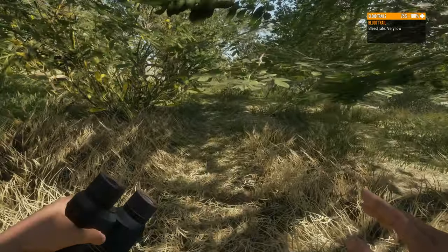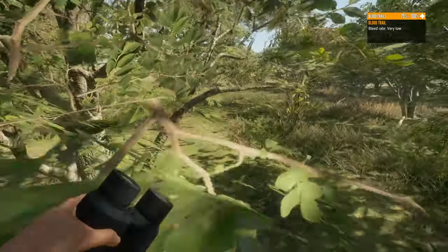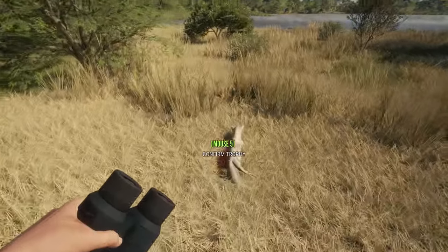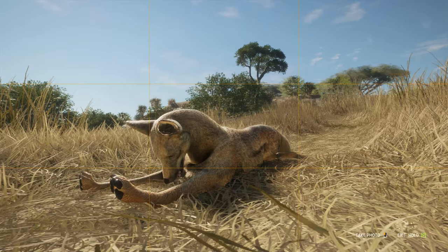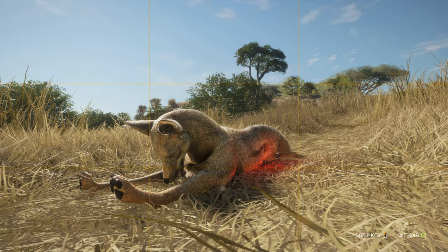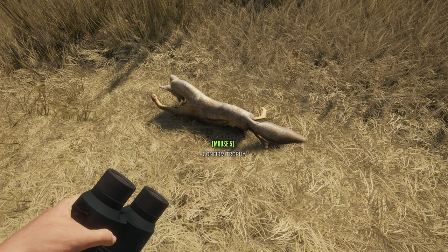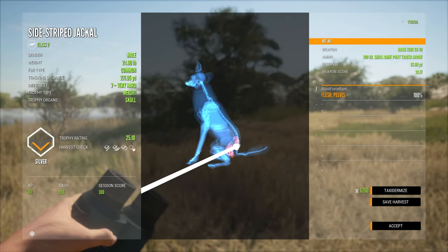I hadn't gotten hunting pressure yet, so I was still sneaking. Then I did see the hunting pressure, so I decided to pursue him properly. And there he is! Kind of sad when you think about it, because I wasn't that far off once you can see the animal — but I did shoot him in the butt. So I didn't get full points for what was a seven.